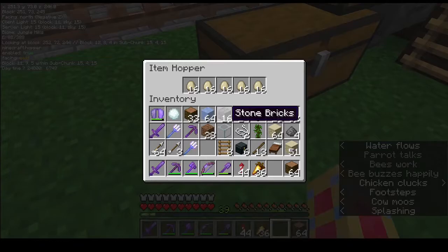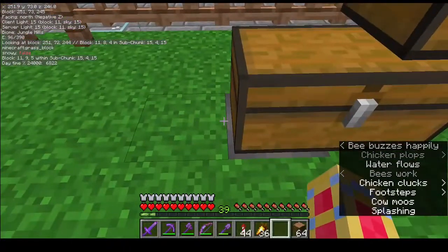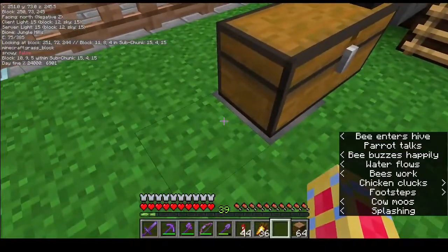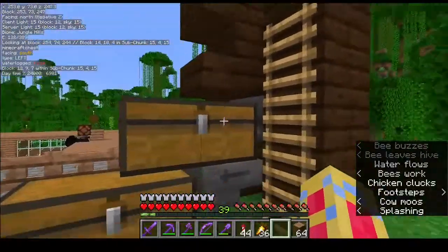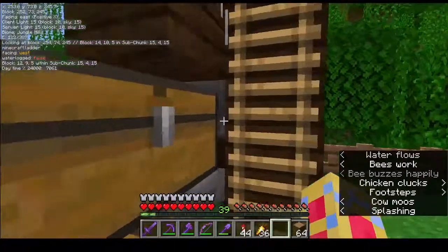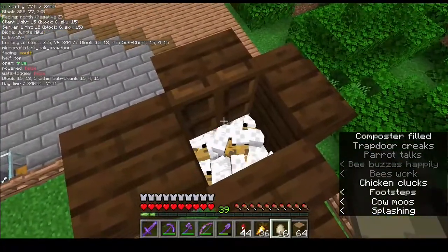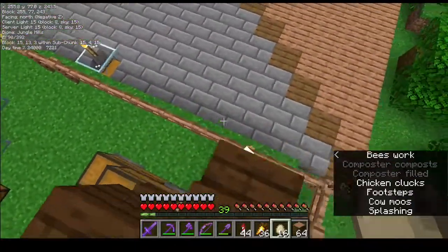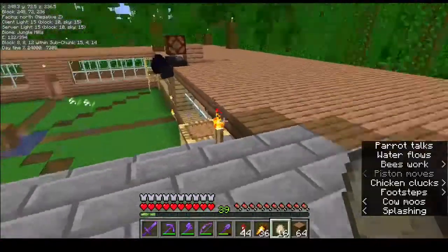I've got a couple of chests full of eggs here. This opens down into my compost pile area. I can put a shulker box on here to have a manual shulker box loader. Very simple design: a bunch of chickens, a bunch of eggs. Simple, and as I said, it's already working.